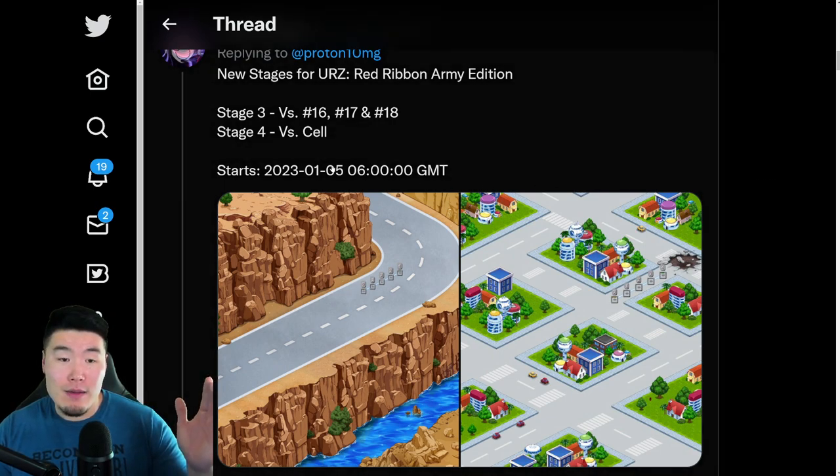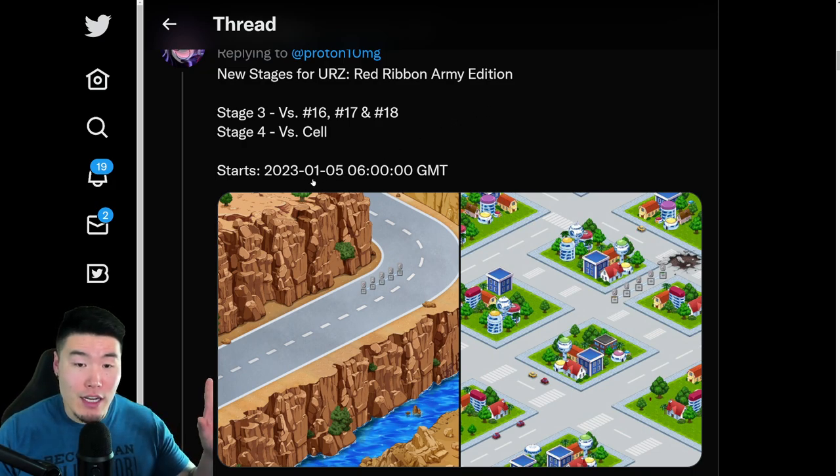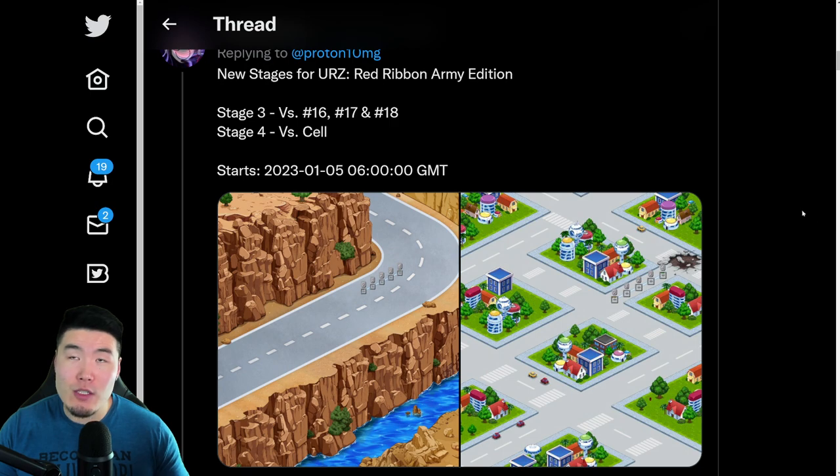I'm assuming that for Cell there's going to be multiple phases, maybe from first form Cell all the way to perfect form. We'll see, but those new stages will be dropping on January 5th at 6 a.m. GMT, which is roughly 2 a.m. Eastern — but I could be wrong, so don't hold me to that. I think it's January 5th at 2 a.m. Eastern.